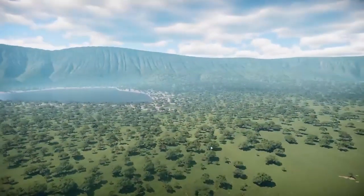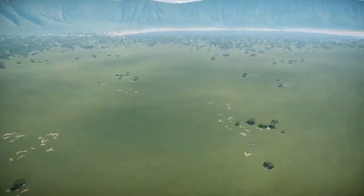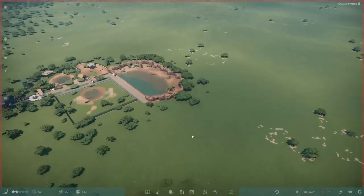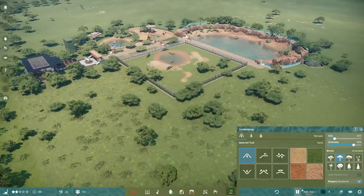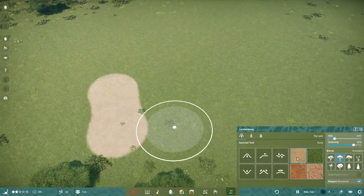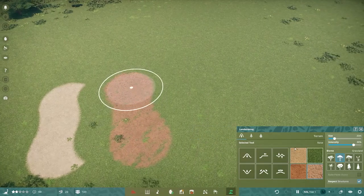More than just new fonts, we have an entirely new map based in Tanzania, eastern Africa. It is by far one of the prettiest maps in the game, and with it comes an entirely new biome — the savannah slash grassland biome.